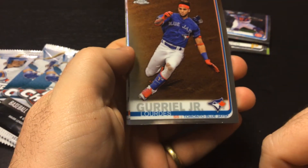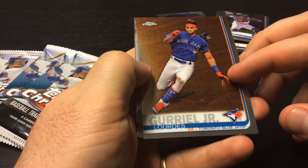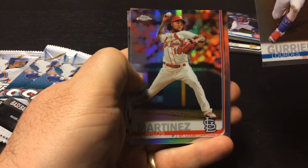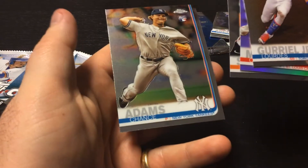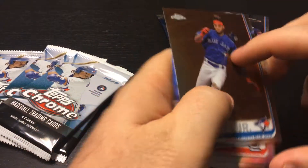Pack three: Lourdes Gurriel Jr., Blue Jays. Carlos Martinez. Rookie card for DJ Stewart and a Chance Adams rookie card — Yankees pitcher.